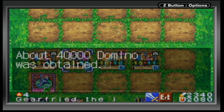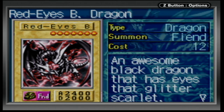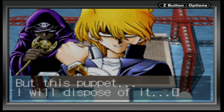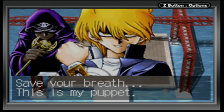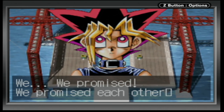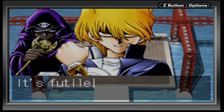I got 40,000 dominoes and I got his Red-Eyes Black Dragon — though I kind of already had that card. Marik says he'll dispose of Joey like a puppet. Yami calls to Joey Wheeler to wake up. Marik says to save his breath — Joey is his puppet. Yami reminds Joey of their promise: they all promised each other they'd make the finals, all three of them. Marik says it's futile — his puppet will leap into the sea.